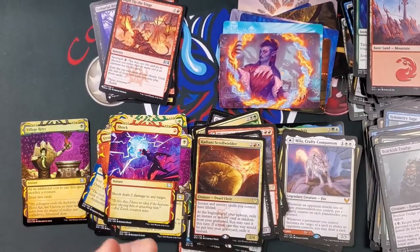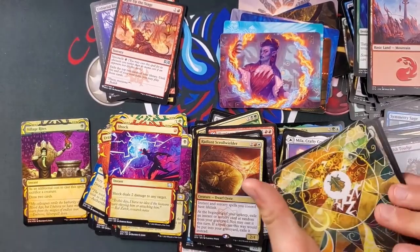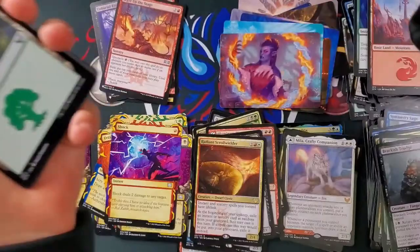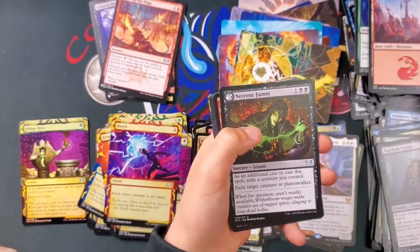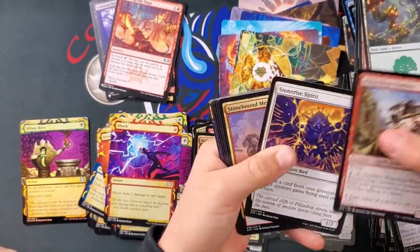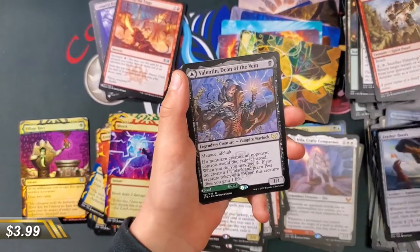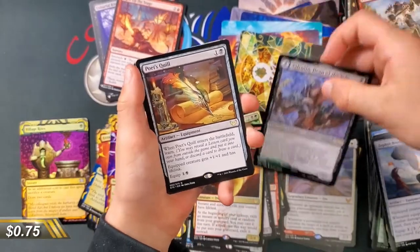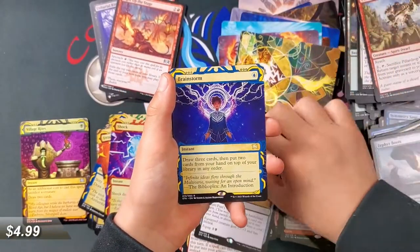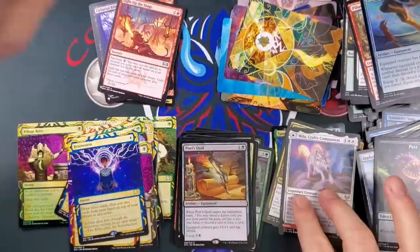We're almost halfway into the box. I like these double rare packs and mythics. God's Willing, Lightning Bolt — I wasn't far off. Necrotic Fumes. Stonebound Mentor, Expel, Zephyr Boots, Team Pennant, Valentin — he's been good, I played against him, he's been nasty. Poet's Quill, I like Poet's Quill too. Brainstorm — the Brainstorm was lovely! And another Zephyr Boots, Witherbloom Swamp Punks.